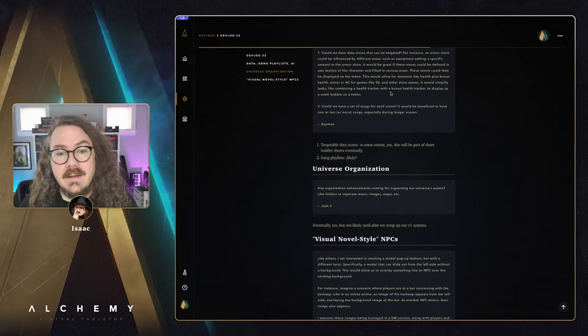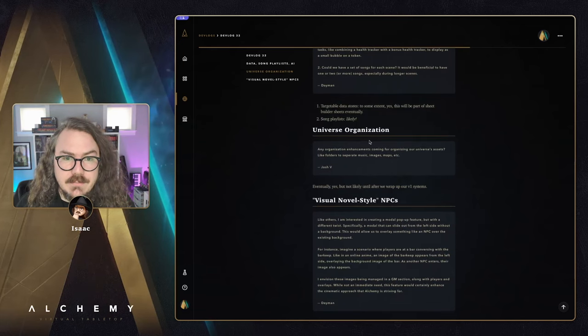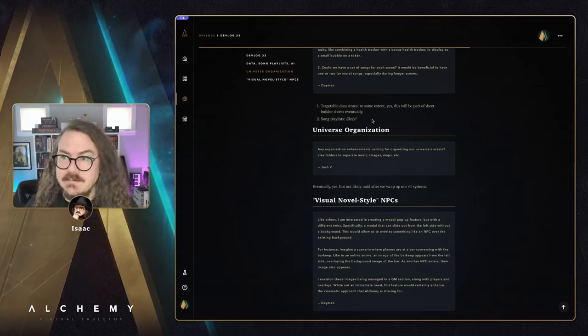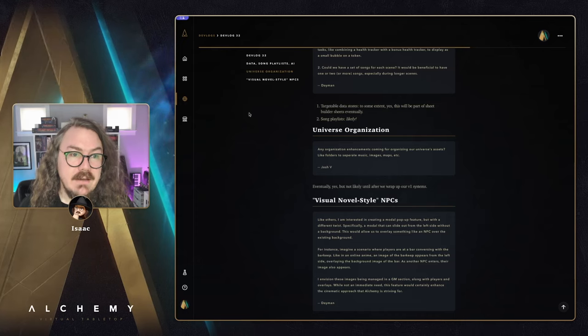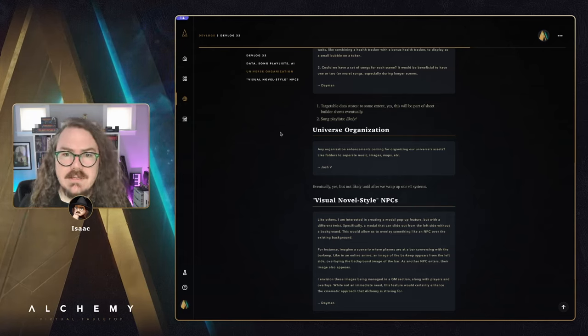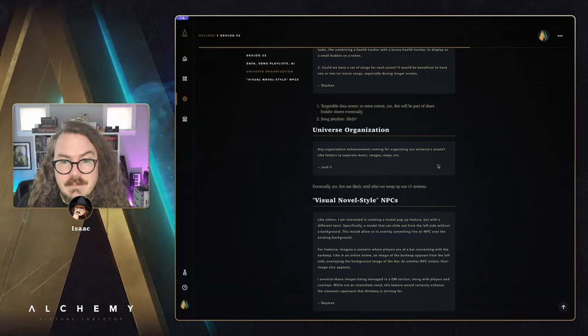Universe organization from Josh V: any organization enhancements coming for organizing universe assets like folders to separate music, images, maps, etc.? Yeah, eventually we definitely want more organization - we have universes with 4,000 assets and it's a bit wild. For today, you can utilize tags on things and use filter bars where they're present. Most universe tabs have a filter bar at the top and you can type in a tag name to filter down - so you can kind of treat those tags like folders. Eventually after our v1 stuff is done, we'd like to revisit this.